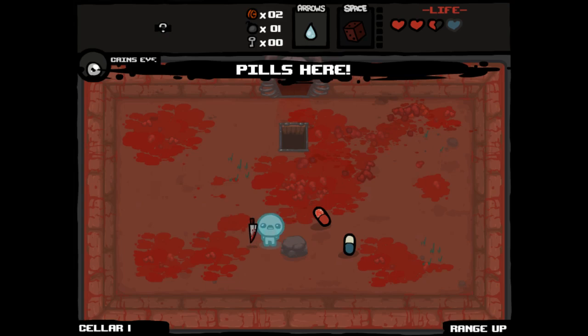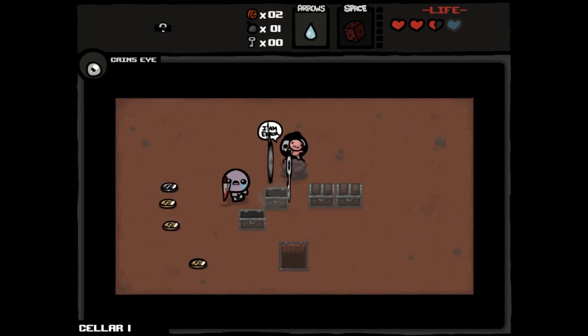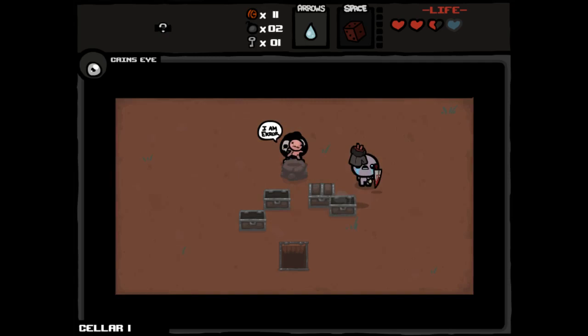We're going to identify four pills here. Bad Gas. Range Up — got many of those in the last run. Tears Up. And Telepills into an I.M. Error room. My best friend sucks, but we'll at least gain a lot from these. That actually turned out reasonably okay.